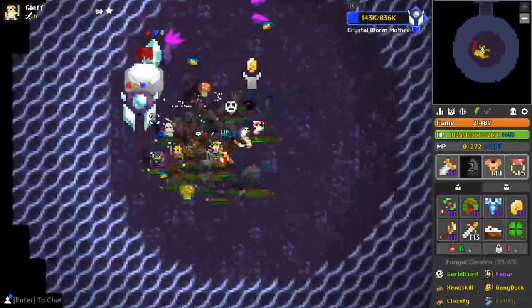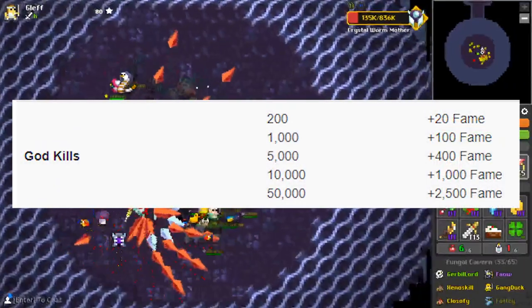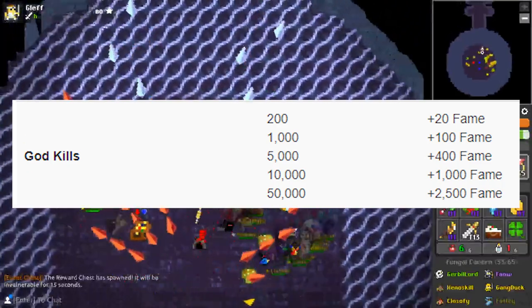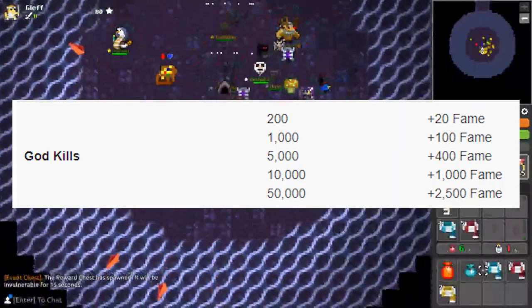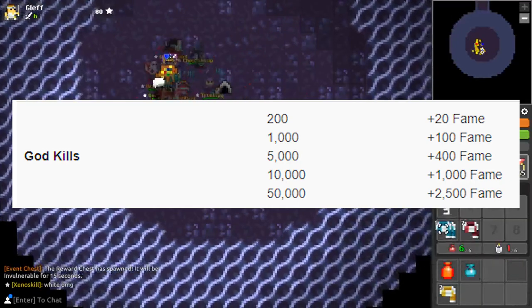Then we have monster kills. This is a goal where you want to kill as many different minions as possible. There are 15 different categories of enemies where you get fame for killing them, and the best reward is 2,500 fame for killing 25,000 of a category.